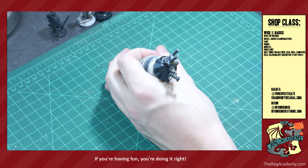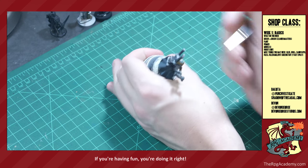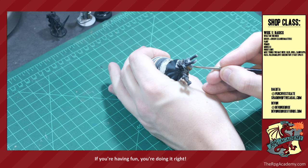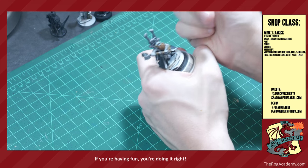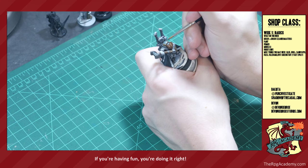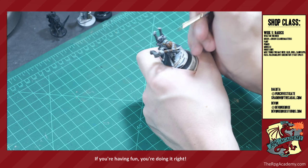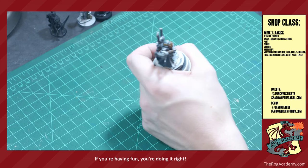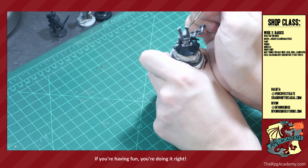I tend to go very thin. Right now I'm just applying this midtone to basically all the flesh, trying to be as neat as I can and not hit any of the eyebrow details. We can always go back later with some red and orange and clean that up if we need to.